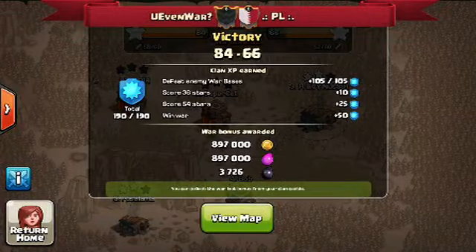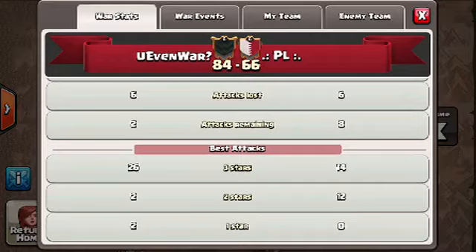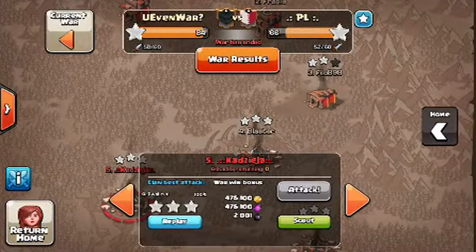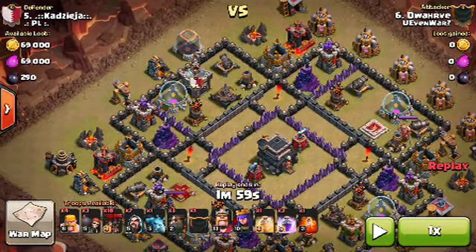We're going to look at our win against PL last war and show the war stats. I'm going to go ahead and show attack number five by DW. Now with this base — I believe it's a known base, I've seen it before — what he's going to do is, since the CC is so far on the outside of the base, he's going to send in three barbs to get the full CC.